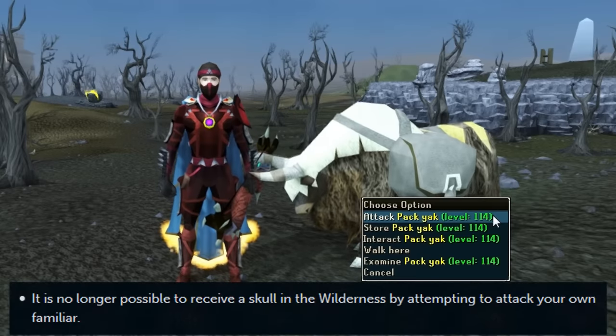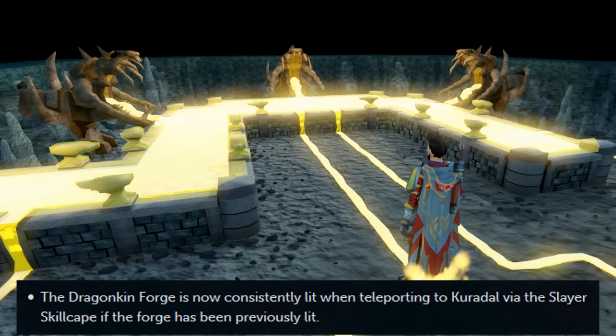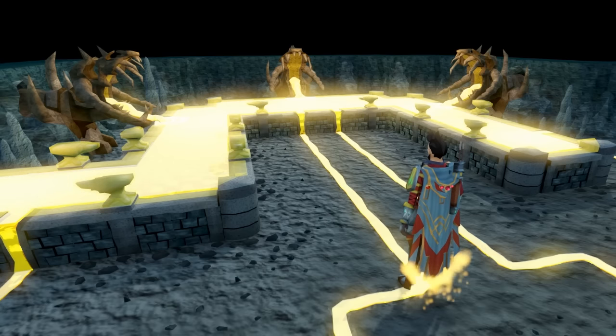It is no longer possible to receive a skull in the wilderness by attempting to attack your own familiar. The Dragonkin Forge is now consistently lit when teleporting to Curadel via the Slayer skill cape if the forge has been previously lit. Now you don't have to constantly light it.